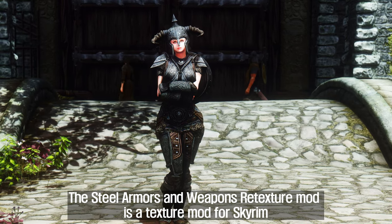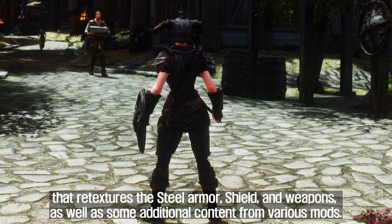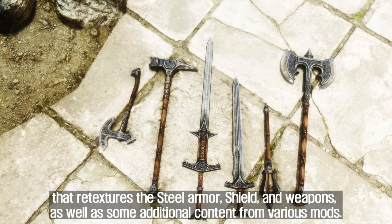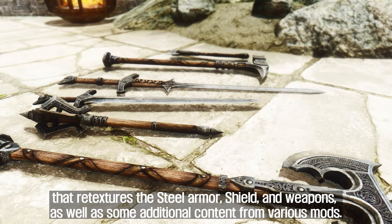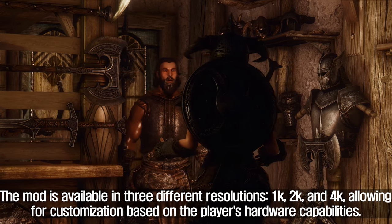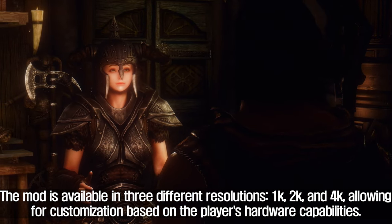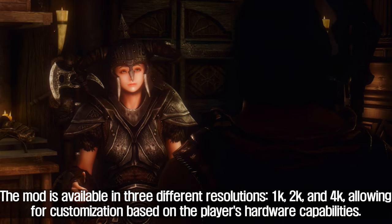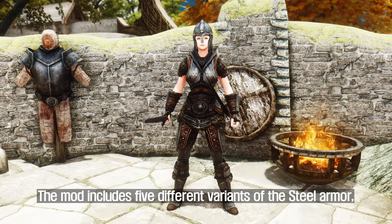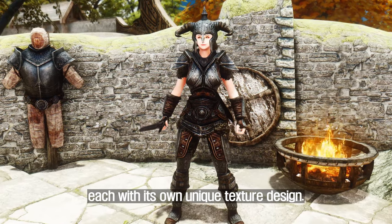The sixth mod to introduce is Steel Armors and Weapons Re-Texture. The Steel Armors and Weapons Re-Texture mod re-textures the steel armor, shield, and weapons, as well as some additional content from various mods. The mod is available in three different resolutions — 1K, 2K, and 4K — allowing for customization based on the player's hardware capabilities. The mod includes five different variants of the steel armor, each with its own unique texture design.